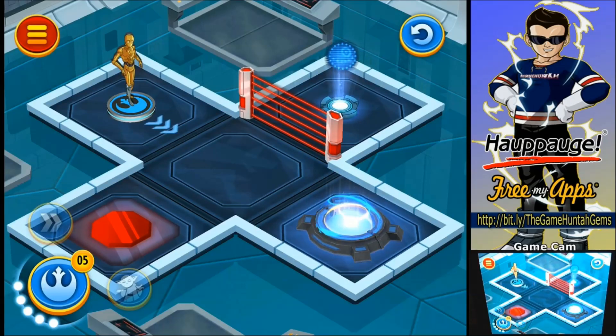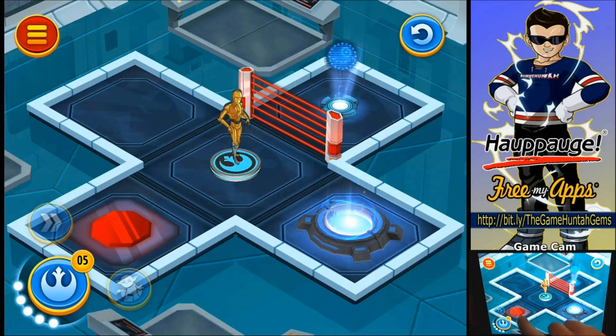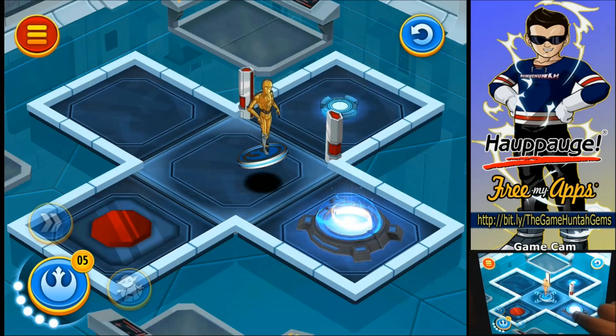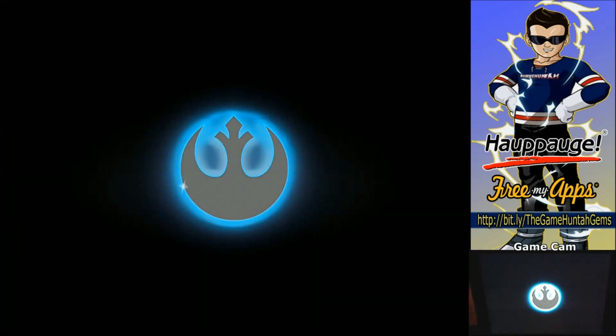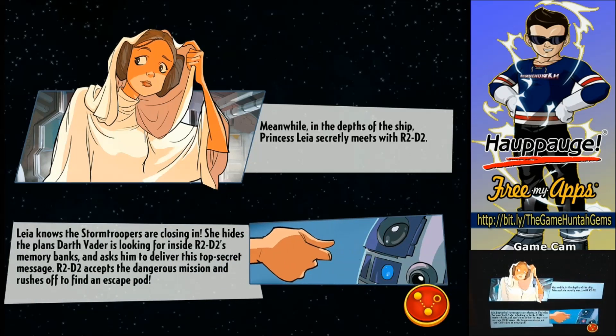I guess we need to go close to the star map or plans or something. Okay, no problem — that was the battle plans! I like it, the graphics are awesome. Mission one done. Princess Leia meets with R2-D2, she knows the stormtroopers are close and she has the plans. Okay yes, it is Episode Four — A New Hope. Boarding party, where are we going now?